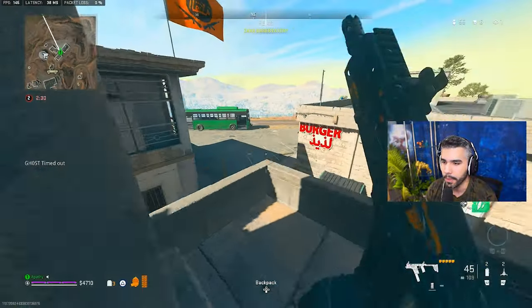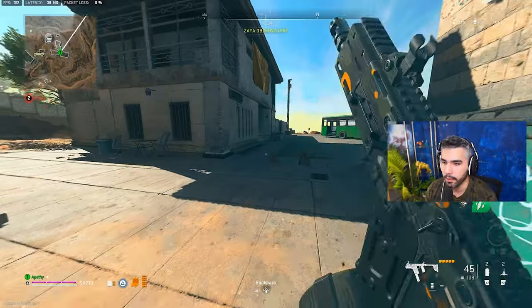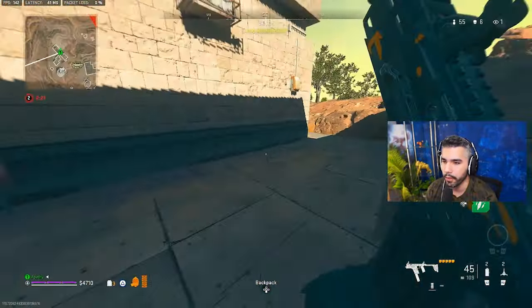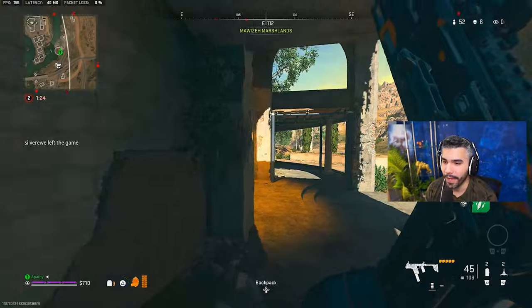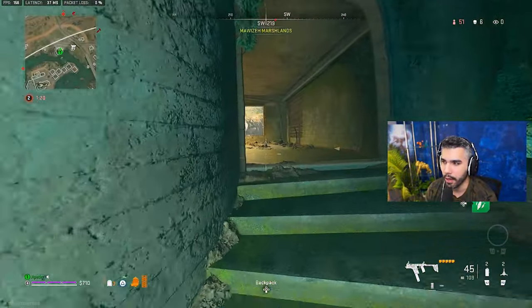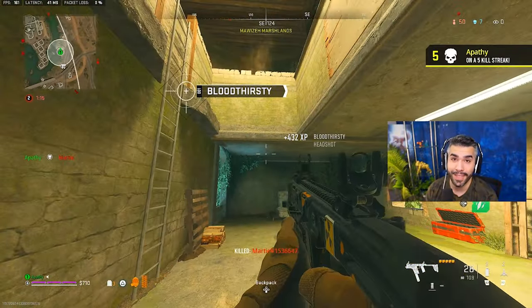Simply just jumping mid-air around a corner like this. You want to use your tactical sprint because it's going to give you more momentum — you're going to fly farther versus if you hit a regular sprint, which is not going to be the same. Versus a distance you can get from a full tactical sprint. So to recap: jump shot and jump shot around corners — easy.